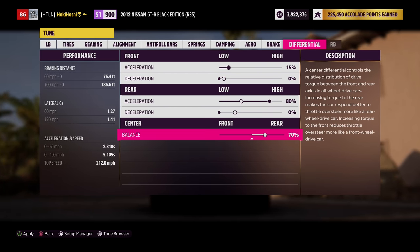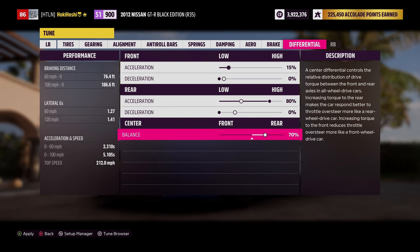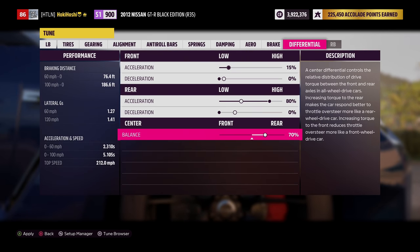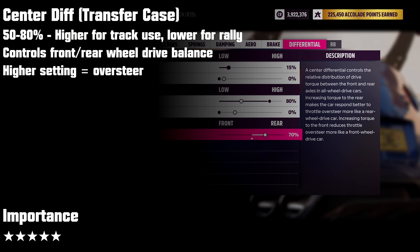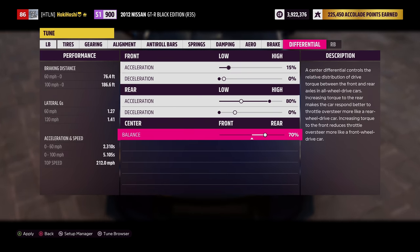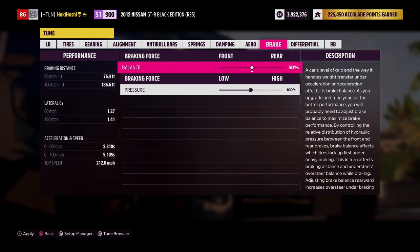The center differential works a bit differently, controlling how much power goes to either the front or back wheels of the car — essentially making it feel more rear-wheel drive or more front-wheel drive. More power to the rear promotes oversteer; more power to the front gives understeer. Set this between 50% and 80% in most cases, with rally builds staying closer to 50% and most track builds pushing more power to the rear. 70% is a great starting value. Keep in mind that rear-wheel drive only has the rear diff to work with, and front-wheel drive only has a front diff.